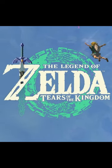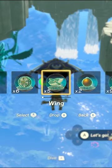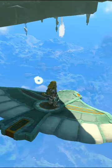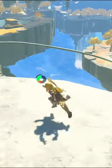Tears of the Kingdom is finally here, and although it's been less than a week since launch, there's already been interesting new tricks to help you get across Hyrule. Today I'm going to show you one of them known as the Mid-Air Wing. This trick is great because you won't end up like this. Okay, so let's get into the tutorial.